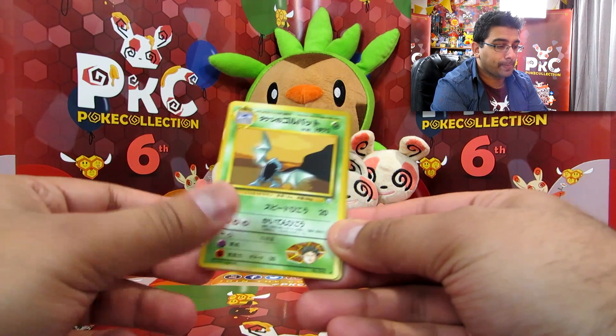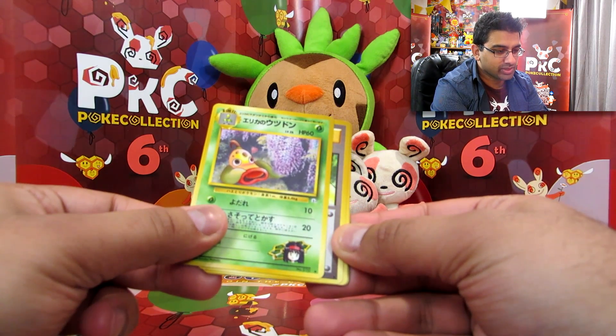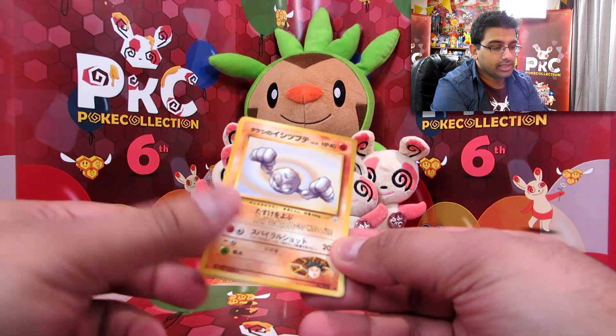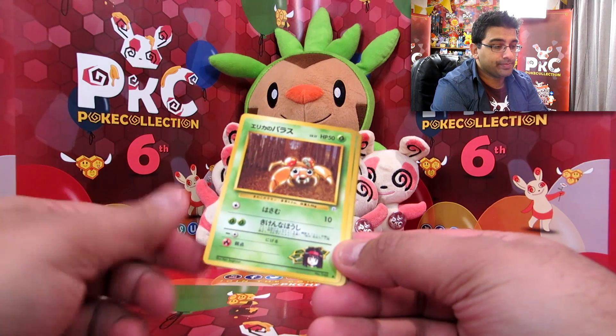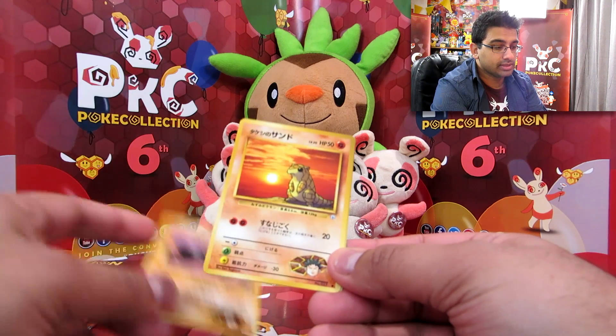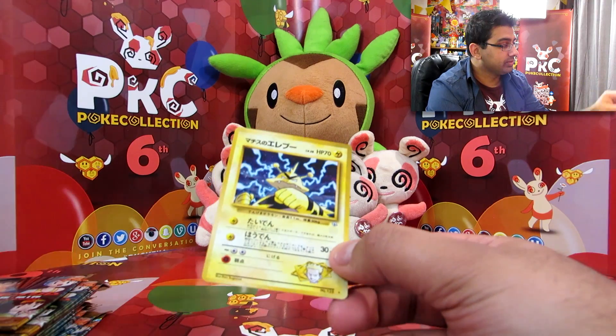We've got Misty. Golbat — it looks really worried but then it's in love apparently. Weepinbell. I think Erika's something. We have a Geodude. Paras. Oddish. Onix. Sandshrew. And another Electabuzz holo — cool.